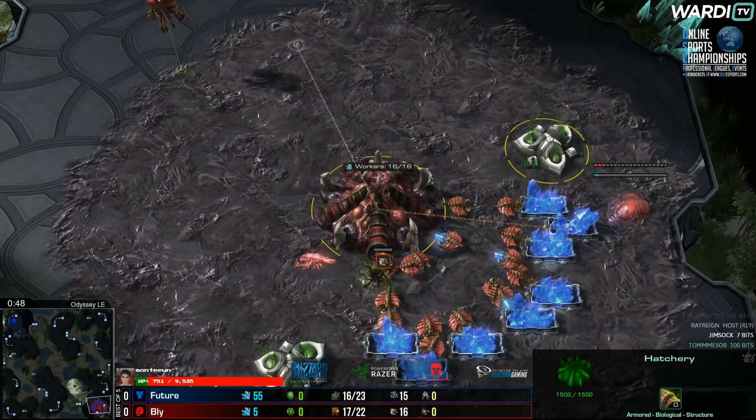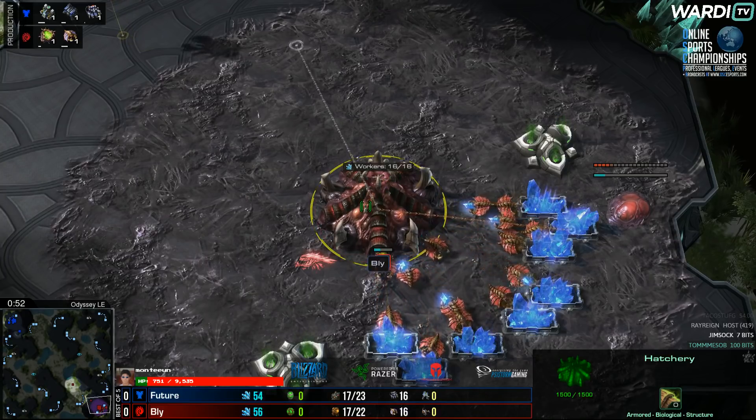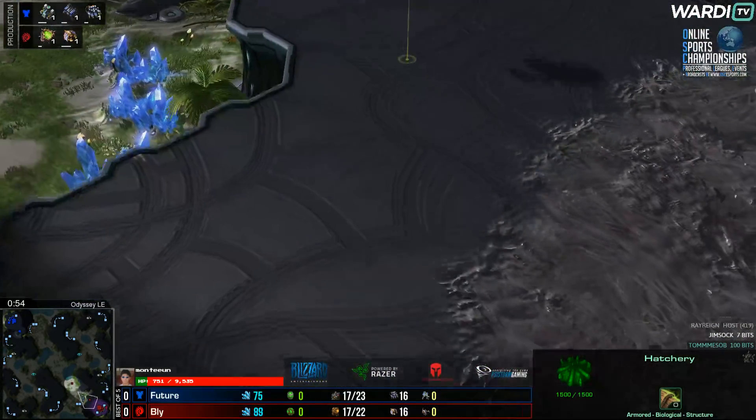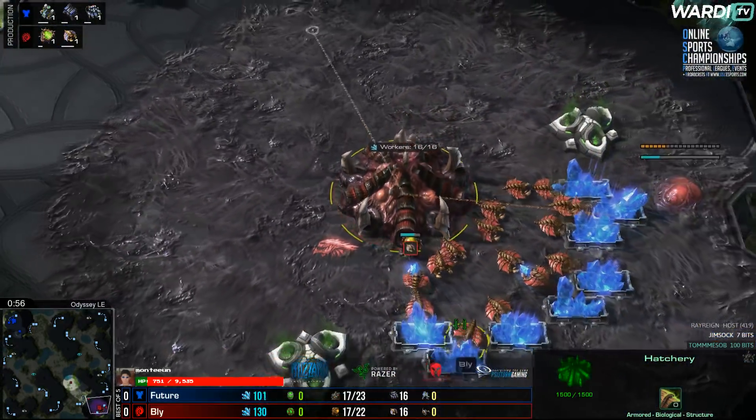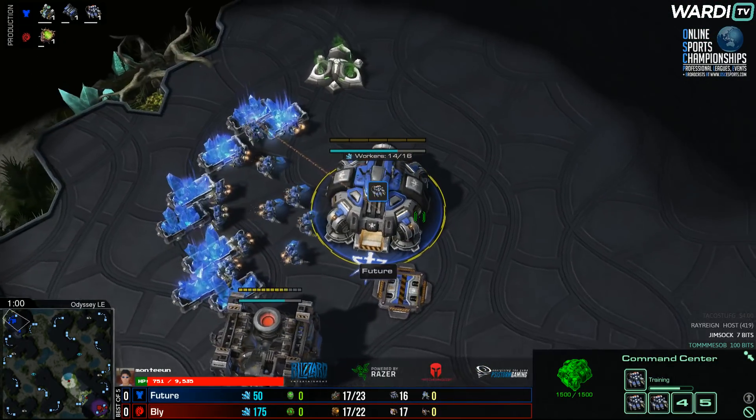Game number one of this best of five series. To the bottom right hand side of the map, the red Zerg player from Team Expert is Bly. He's going up against the blue Terran player to the upper left hand side — it is Future.